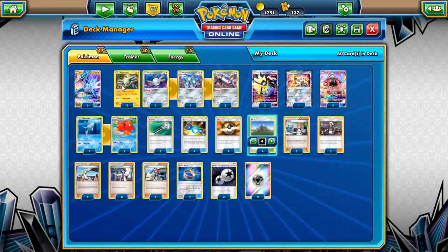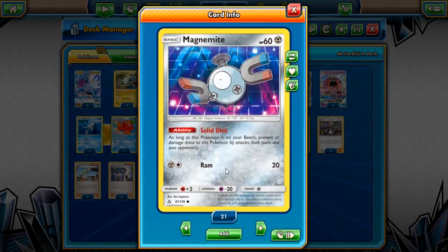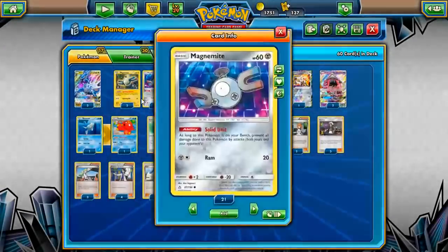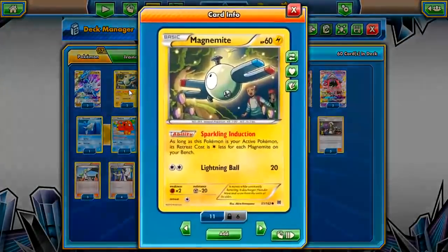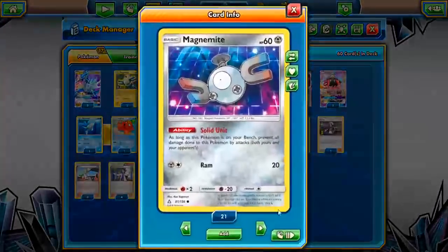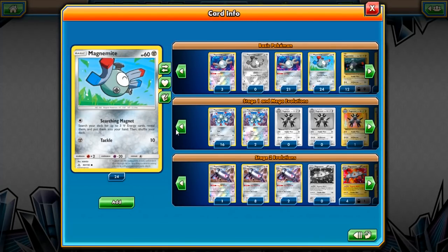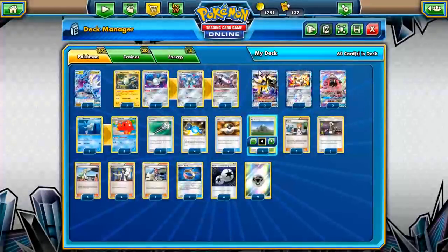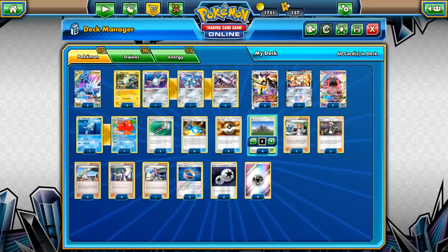The Magnemite line is something I've been playing around with. I'm trying two Sparkling Induction Magnemites, but they're weak to Buzzwole, so I'm also playing one Solid Unit Magnemite — while on the bench, it can't be attacked. Having free retreat on Magnemite is also nice for switching into Dialga. There's also a Searching Magnet Magnemite that searches your deck for three Metal Energies — handy for deck thinning early game. The Magnemite line is really up to preference.